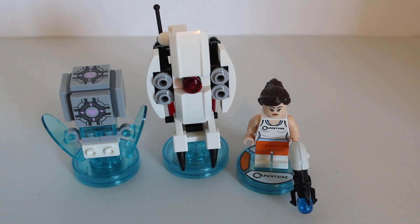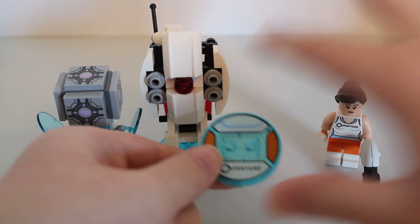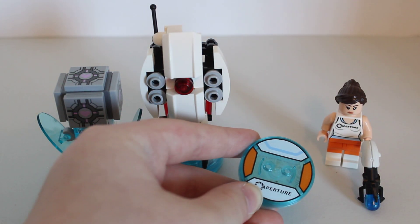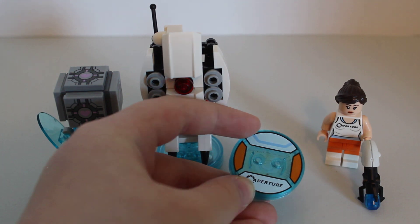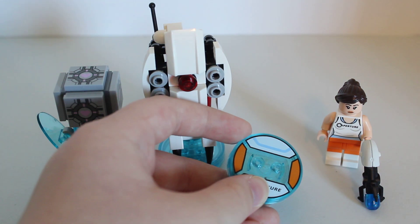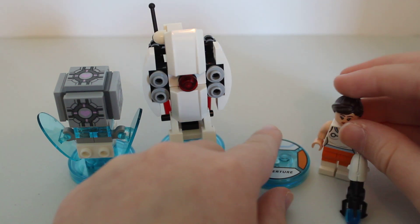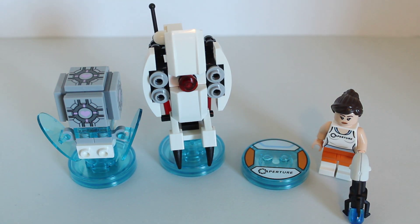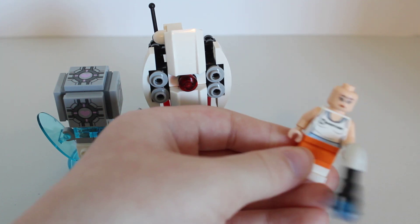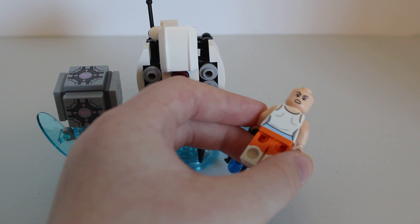This has Chell, Sentry Turret, and the Companion Cube. It has a vehicle plus gadget and a figure. Chell has her exclusive toy tag there, which the Aperture logo shows up on her torso, and then the orange is on her legs, and then the white is probably the belt. All the toy tag really shows up, and it's a nice figure. First face is good, second face also good — exclusive face pretty sure for this figure.